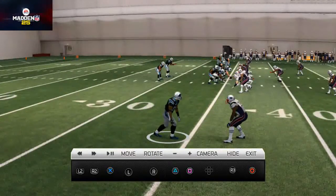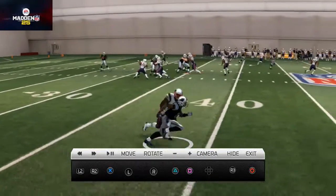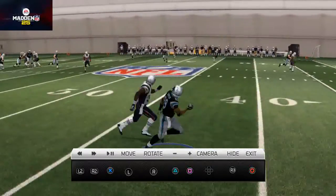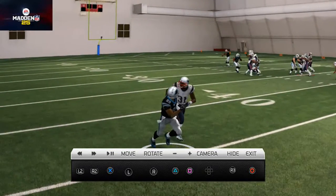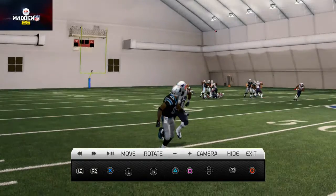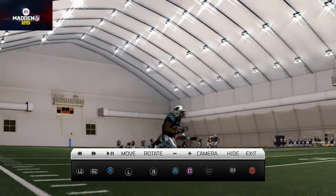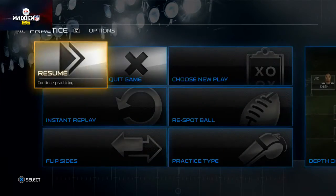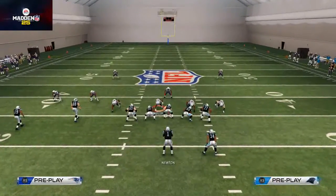Let's take a look at this in instant replay and show you the difference in passing trajectory. Here you see it's the same basic coverage - it's press cover zero. But now look where the ball is thrown. At this point I was getting the ball about right here, thrown at the same exact point, and now you see it's a lot higher trajectory. I did that by tapping Steve Smith's button and holding the left analog stick in the 12 o'clock position for a directly up vertical pass lead.